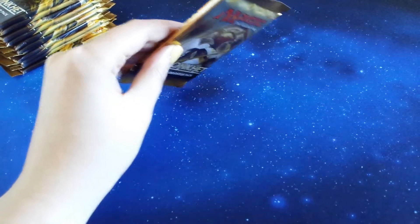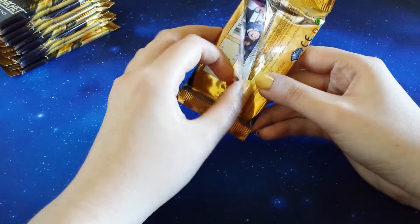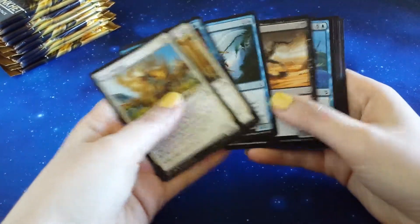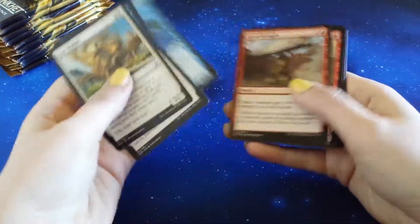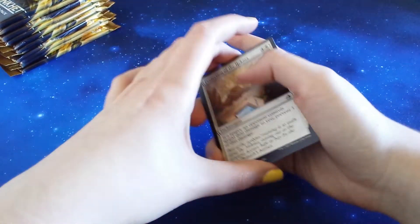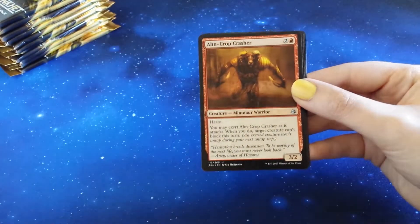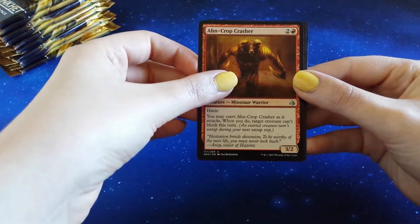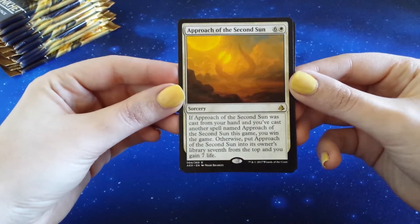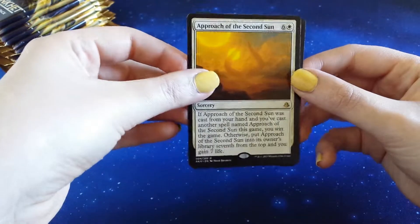Hopefully Wizards remembered full arts in this box. I wasn't impressed with the last box, regardless of how it came out statistically. We're going to skip over the commons - but that's a nice looking one there, Council. We've got some decks to open and maybe a bundle where we can have a look at them. Protection of the Hekma. Onward to Victory. The Ahn-Crop Crasher. And our first rare of the box is Approach of the Second Sun. I don't think we saw that in the last box, so that's kind of cool. It looks cool but there's a lot of text on it, so I'm a bit scared by it.